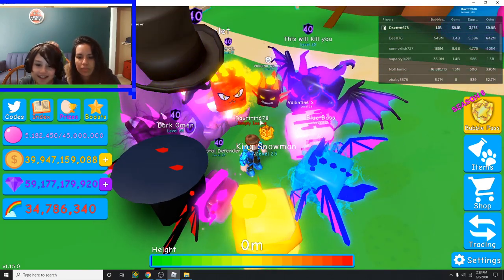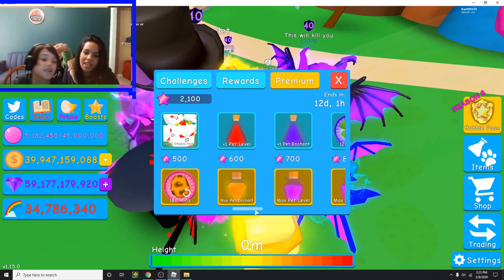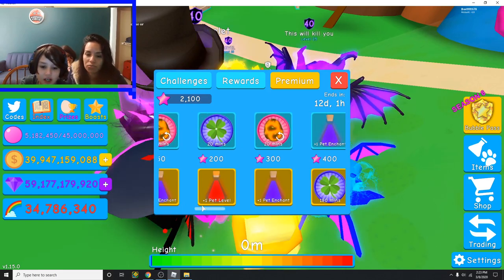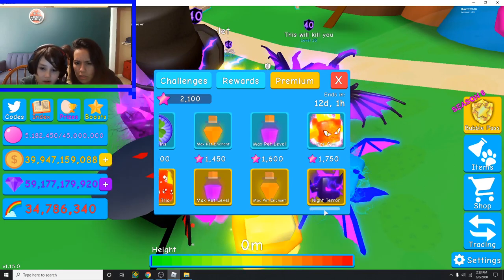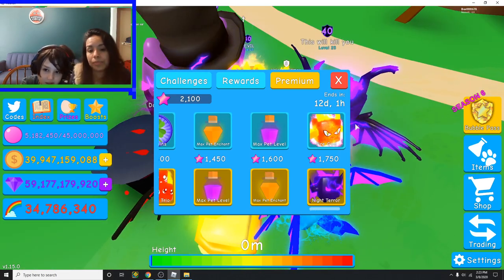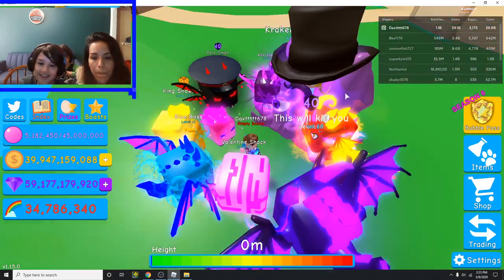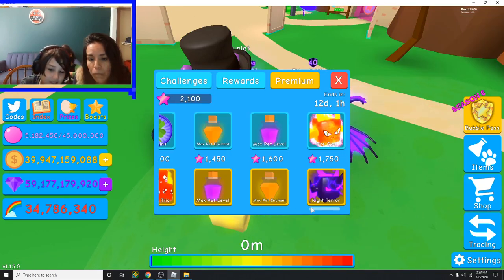Who's Zax678? That's my name — Zax678. These are the pets I got. These are the pets you can get. I already claimed them. I already have a video of me claiming these — I don't think I've released it yet. That's why I already have these pets.